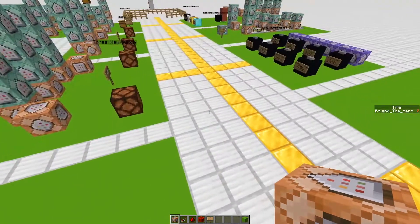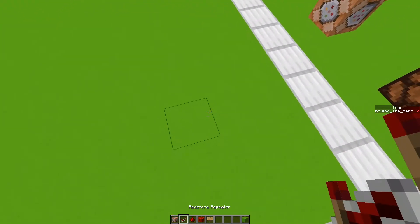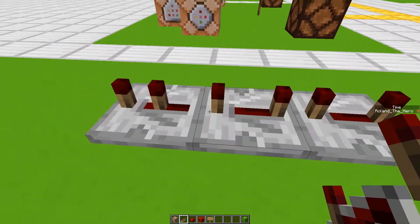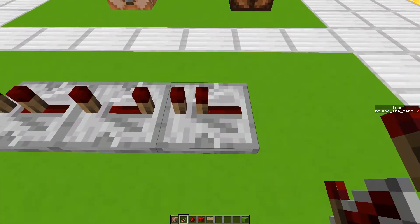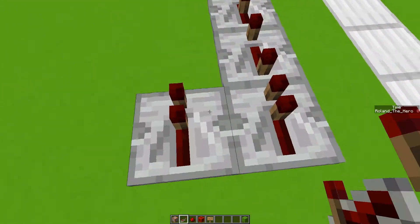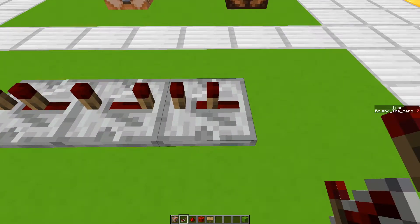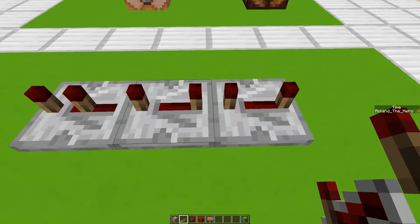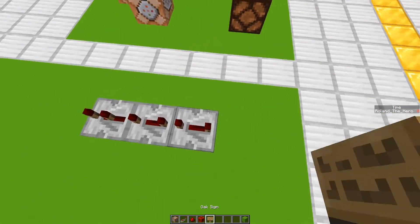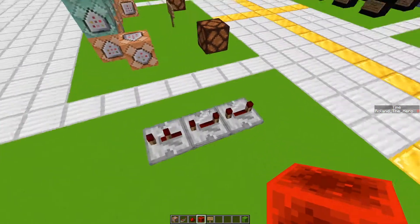Now we want the timer to count down one second at a time to zero. To do that we need to make a delay of one second. Every redstone tick is one tenth of a second, so a zero-click repeater will delay by 0.1 second. Clicking it increases by 0.1, so we get 0.2, 0.3, 0.4 — and this will be 0.4 plus 0.2 — which is a total one second delay. If I send a redstone signal through, it'll take one second to cross through.